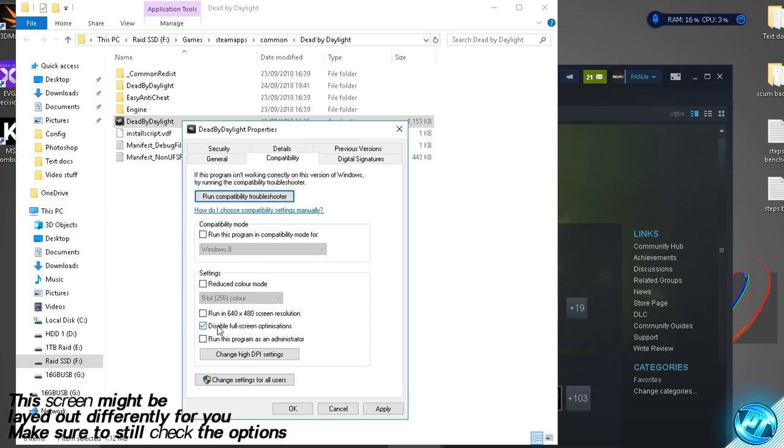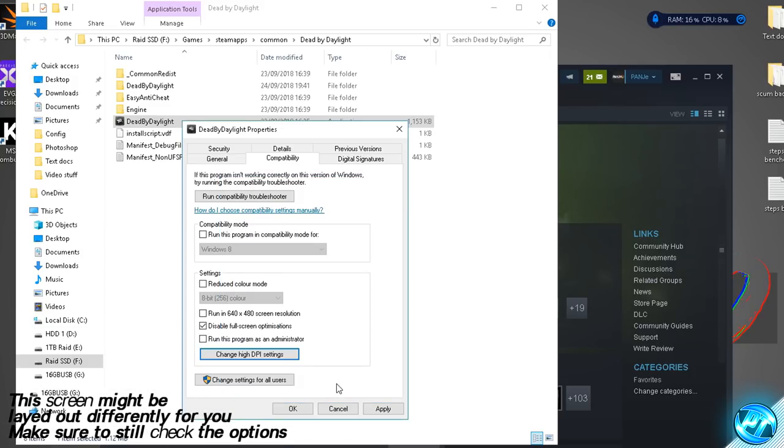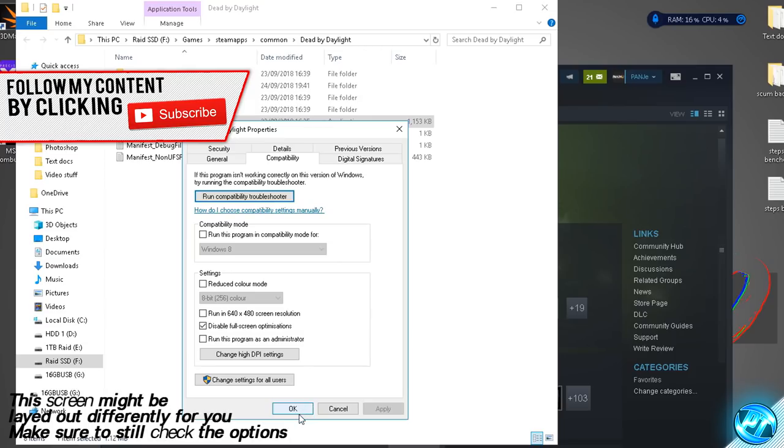Inside the compatibility tab find the option for disable full screen optimizations and check that. Then go down to change DPI settings and check the option for override high DPI scaling behavior performed by. Check that option, press OK, then navigate down to apply and press OK.